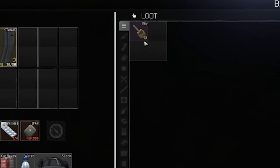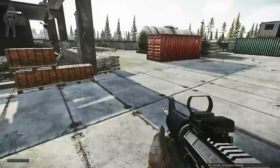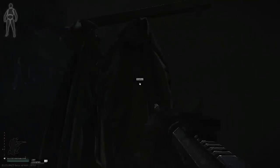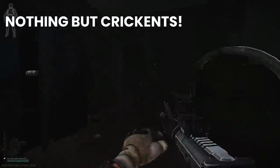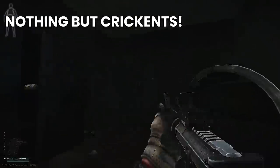I didn't want to risk trying to complete them both in one raid, so the next time I went back in and finished Checking as a standalone raid. Once you've finished Checking, you hit the first real hurdle — you need the customs office key to complete the next quest. These were not listed on the flea market at all when I was looking, so I went to Reserve to try and loot some coats, but pistol PMCs had literally stripped the entire place bare, so I scrapped that idea.